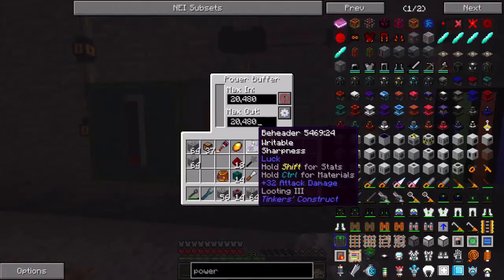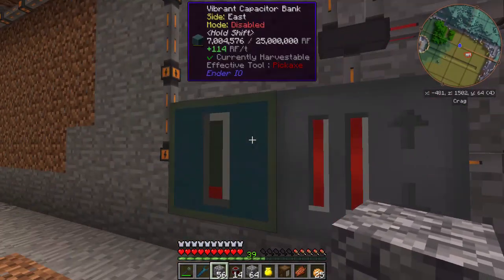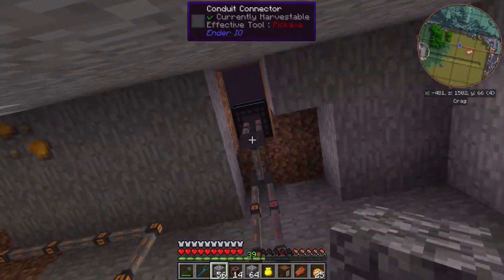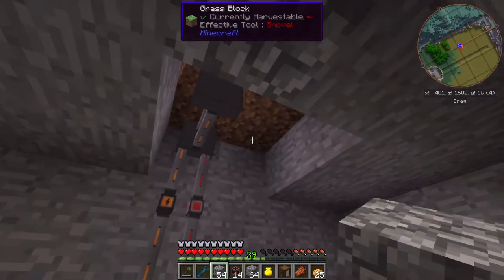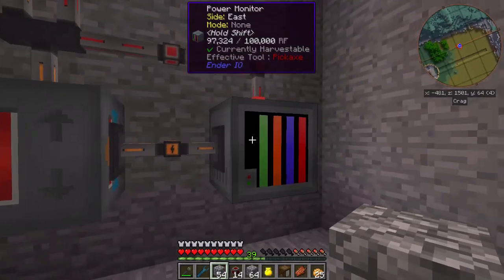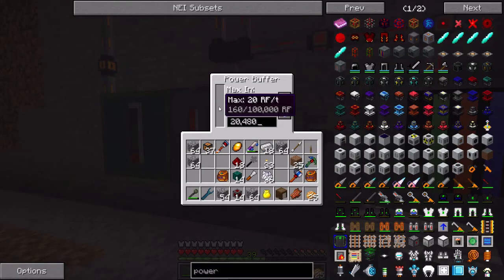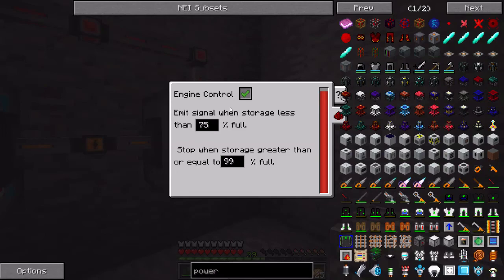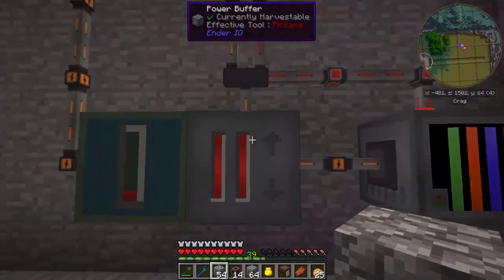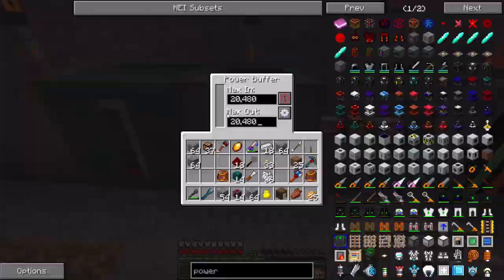I did play around with the device we made in the last episode — this power buffer — and I think I figured something out, though it's probably going to prove me wrong. I put the other power monitor right here and it's basically monitoring only two machines: this one at 100,000 RF and this one itself also at 100,000. So here I should be able to emit the redstone control within a specific range, but the issue is this power buffer is dumping its power immediately into the capacitor bank.